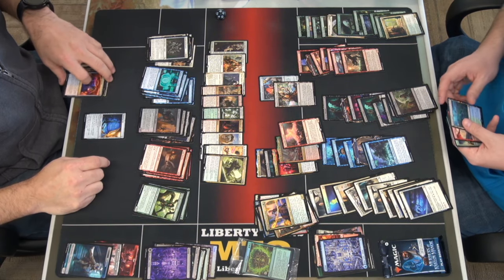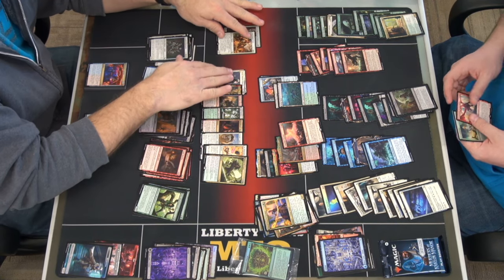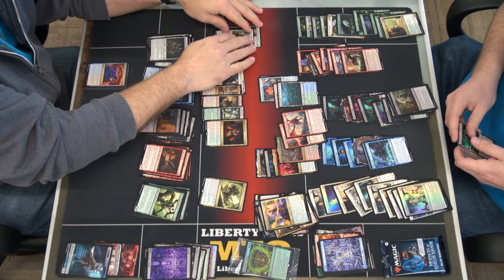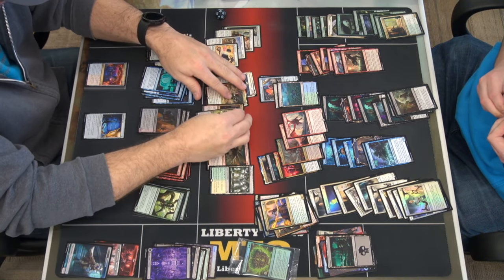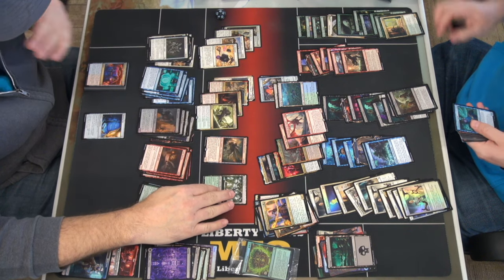All right, so — whoa-ho! Shade-Shed Dragon, white rares. I like dragons. And then a bunch of multicolor rares. There's that.